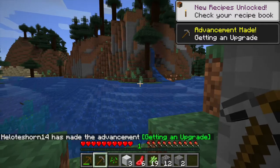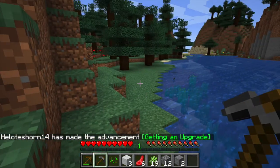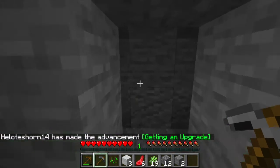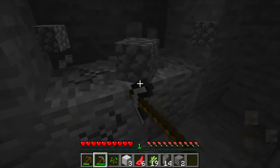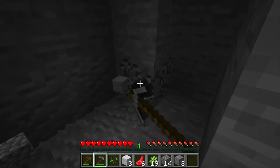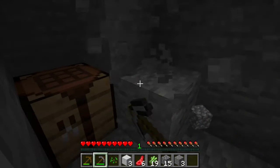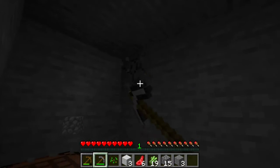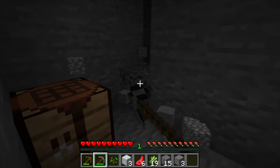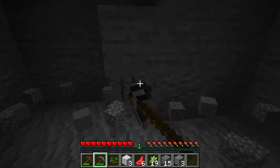Getting an upgrade already — I've got a few advancements: getting wood, stone age, and getting an upgrade. Every episode my goal is to achieve an advancement, even if it's not one that shows on screen. It's a great challenge to try and get an advancement every episode. I've never had the enchantments feature before and I'd love to try it out.